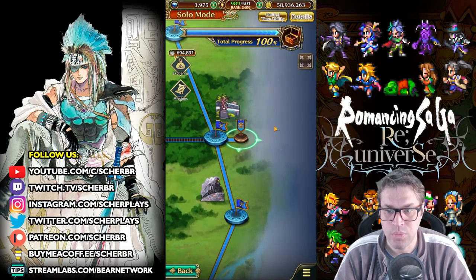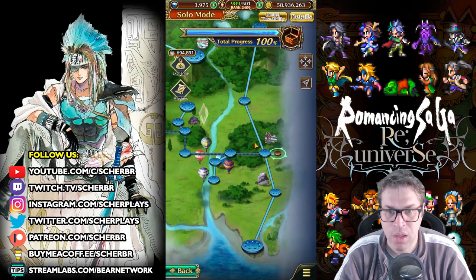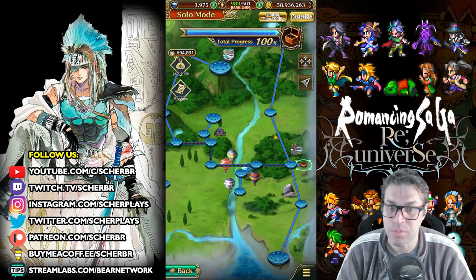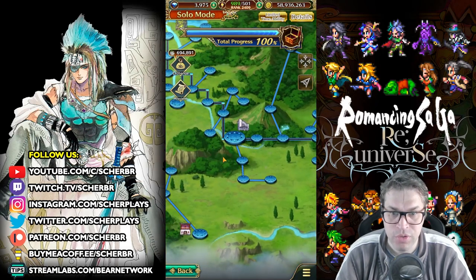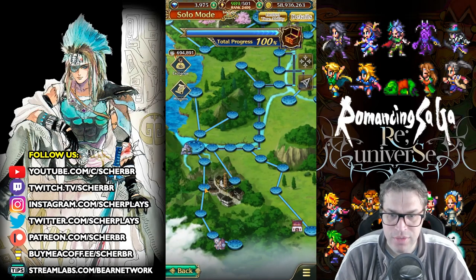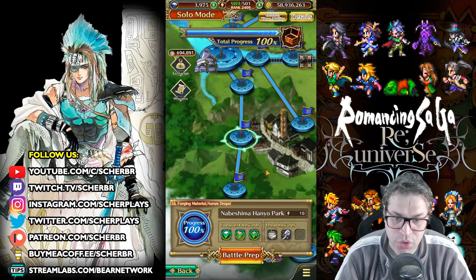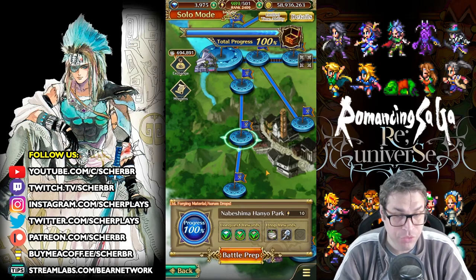When you start, the conquest is on the farthest right point here, so you have to travel all the maps. Just use characters with full AOE attacks and multi-elemental. This will help you go the fastest way possible. Go all the way left till you find the city here, close to the mountains. This node is called Nabeshima Hanyo Park, and in my opinion, it's the best place to farm.